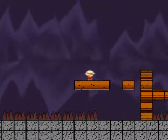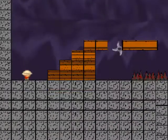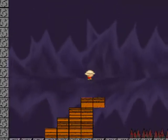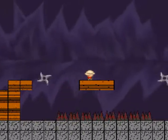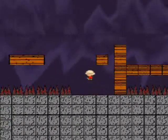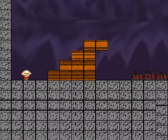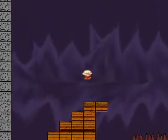I'll put a link in the description where you can go ahead and download it and play it. There's a secret in this level actually. The website will constantly have the most recent update, so you'll be able to play the newest version — you just have to go in and click download once in a while. We'll put on the front page of the website when something has been updated.